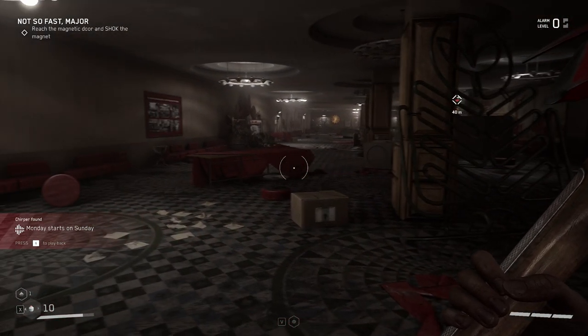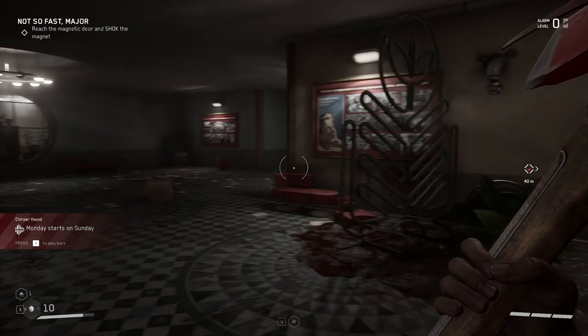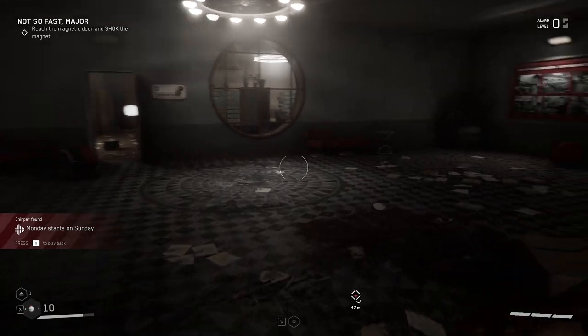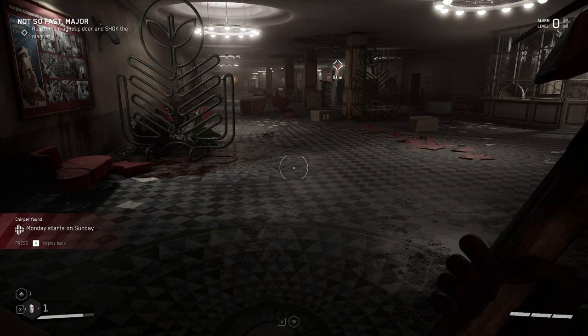In the bottom left here, you can see X is heal. So we only have polymers right now, so X we're going to heal. I don't want to waste one right now, but click X to heal, which is really important.